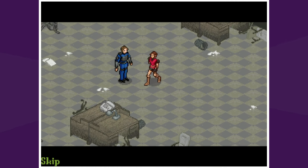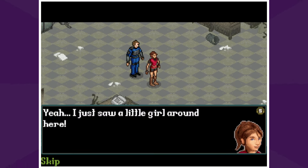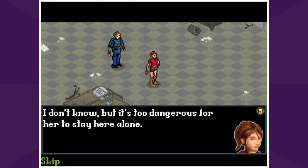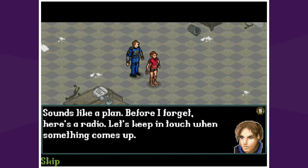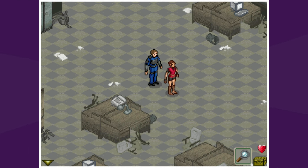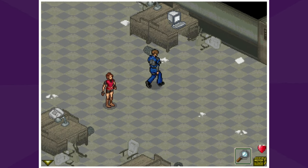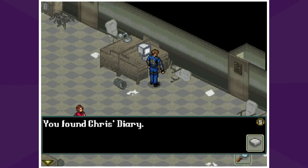She got away. "You okay?" "Yeah — I just saw a little girl around here. Who is she?" "I don't know, but it's too dangerous for her to stay here alone. We should look for her and find a way out." Sounds like a plan. "Before I forget, here's a radio — let's keep in touch when something comes up." So it looks like you may be able to split up. Claire, you screwed up not grabbing that kid. But there was something flashing — you found Chris's diary!